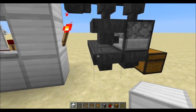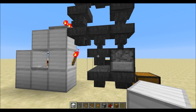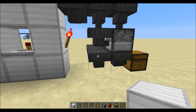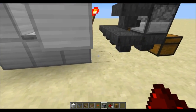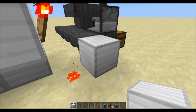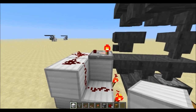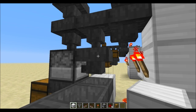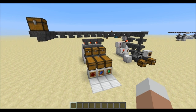As it stands, the lower hopper would steal coal before we have a true excess. We prevent that by requiring a three-block-long signal to activate it. We run the signal down — one, two, three — then place a torch to invert it and a dot of redstone to power the block. This means the excess hopper is off by default and only activates when the coal hopper has enough items to produce a three-block signal, at which point coal is diverted to the excess chest and the backed-up coal in the line can follow.